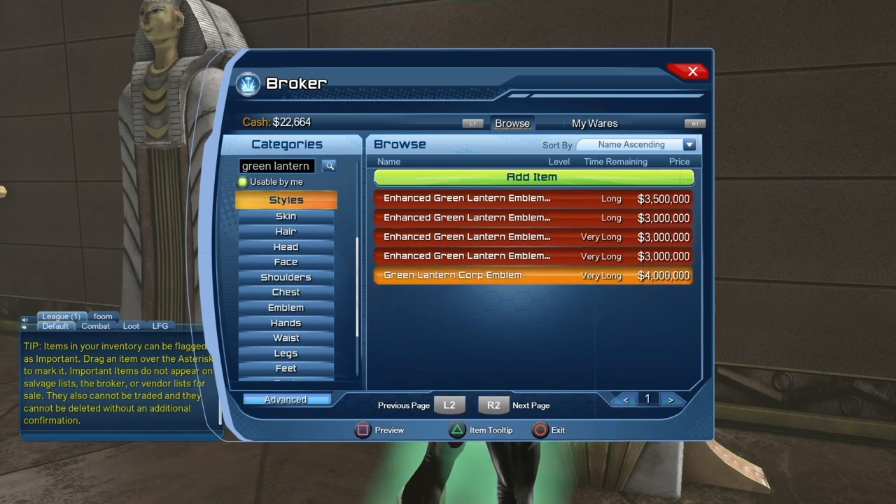The better option would be to purchase the Green Lantern Core Emblem. As you can see, it is four million on the Broker. Four million is not that difficult to get, but in order to purchase it you pretty much have to be a Legendary player, since you need Broker access to gather and spend that amount. This is the price on US PS4, and it would be the same on US PC. If you're playing on Xbox or European servers, the price will be different — and even on US PS4 or PC, prices on the Broker change all the time.